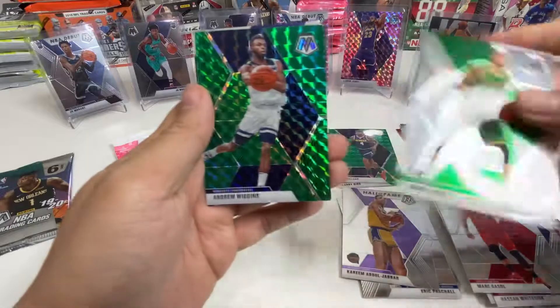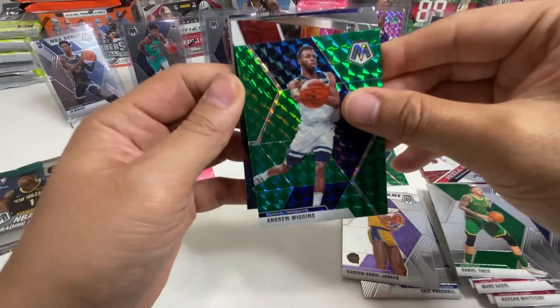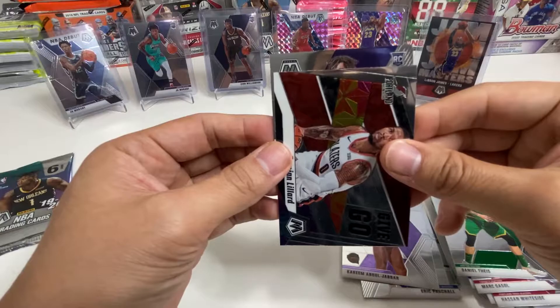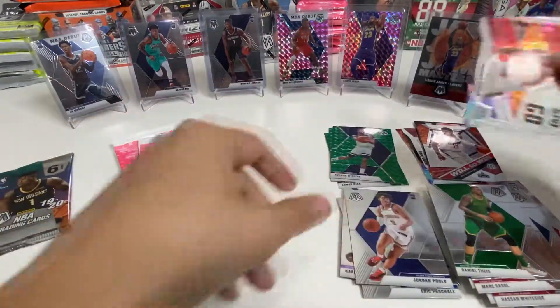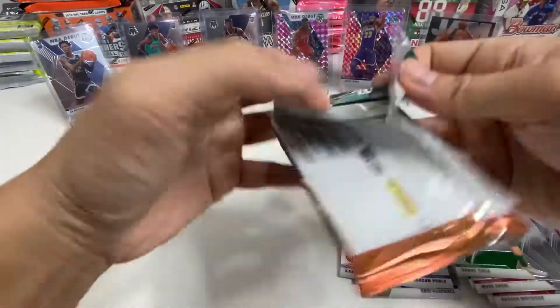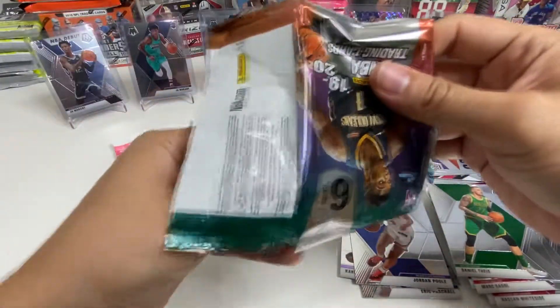Looks like we have another green — and it's not a rookie, it's going to be Andrew Wiggins. The insert's going to be a Give and Go — I think Damian Lillard. And the rookie looks like Jordan Poole — yes, Jordan Poole it is. All right, this is the last regular pack. We do have the pink camos to go, but this has been quite an uneventful opening.